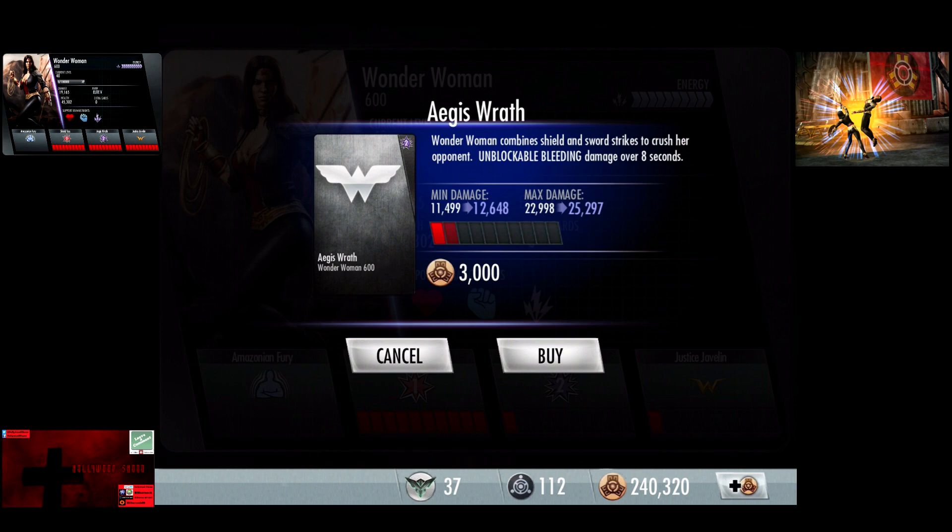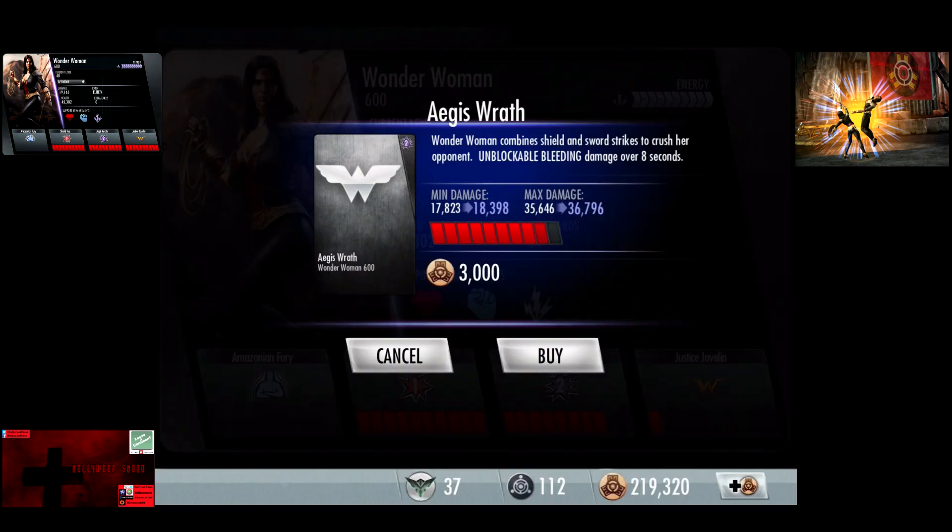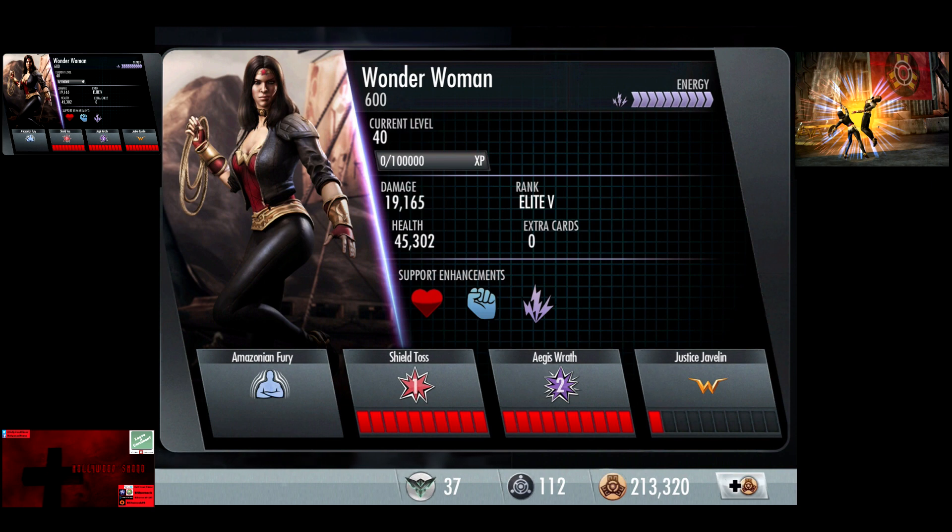Aegis Wrath currently does 11,499 to 22,998. With an upgrade: 12,648 to 25,297. Then 13,798 to 27,597. 14,948 to 29,897. 16,098 to 32,197. 16,673 to 33,347. 17,823 to 35,646. 18,398 to 36,796. 18,973 to 37,946 damage is the max. And keep in mind, you do also benefit from the 30% damage.